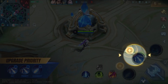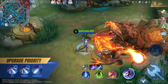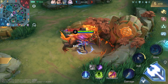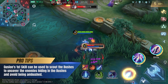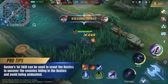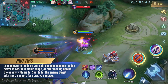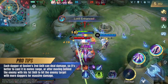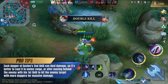Upgrade Guzhan's second skill at level 1. Focus on upgrading Guzhan's second skill while using his first skill as a backup, because his second skill can deal more damage. Guzhan's first skill can be used to scout the bushes, to uncover enemy heroes hiding in the bushes and avoid being ambushed. Each dagger of Guzhan's second skill can deal damage, so it's better to cast it in melee range, or after moving behind the enemy with his first skill, to hit the enemy target with more daggers for massive damage.